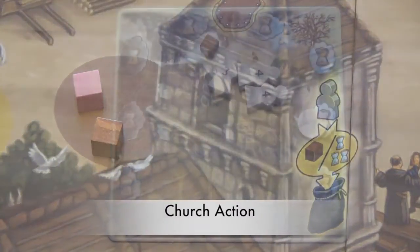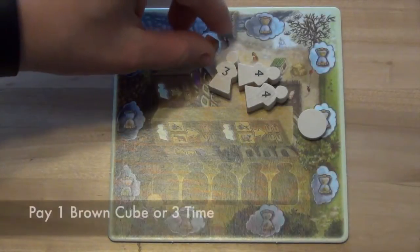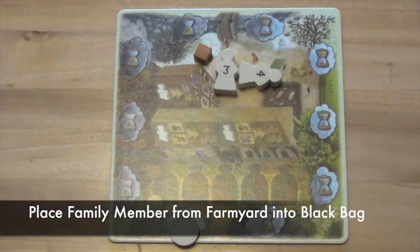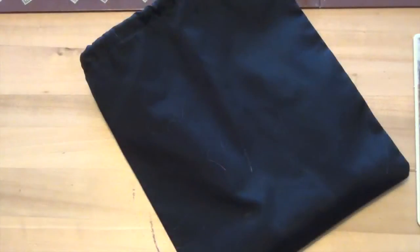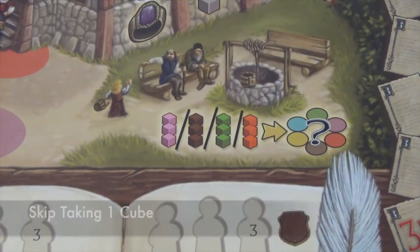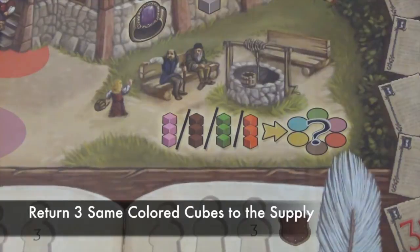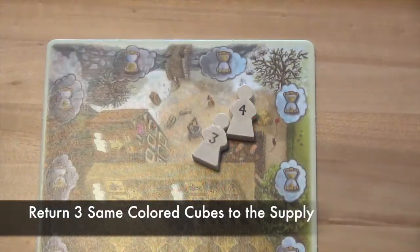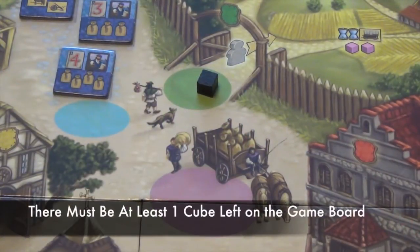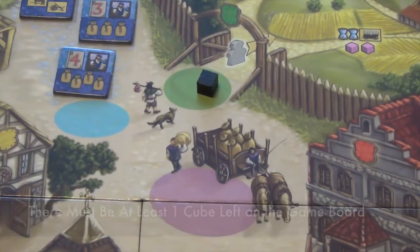The church action allows a player to pay either one brown influence cube or three time to place one of their family members from their farmyard board into the black bag. Family members placed in the black bag may be of benefit to a player at the end of the round during the mass. The well action is the final action: instead of taking a cube from an action space, a player returns three of their influence cubes of the same color to the supply and may then choose any one of the previously described actions to use. The well action may only be used if there is at least one cube left on any action space.